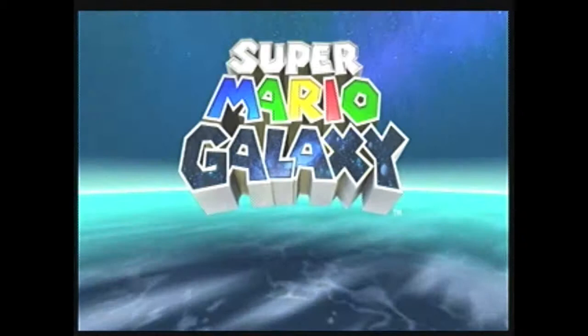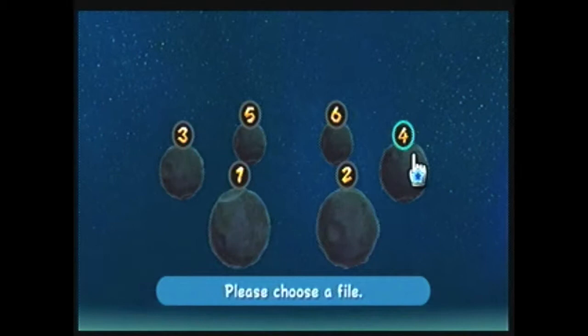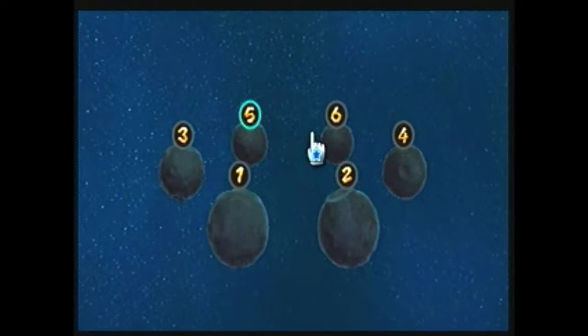Super Mario Galaxy, 2007 Nintendo. Press both A and B — let's do that. Now, I must apologize. There is going to be no sound from the actual game. I'm not sure how to get that to work — my Dazzle doesn't work with that.